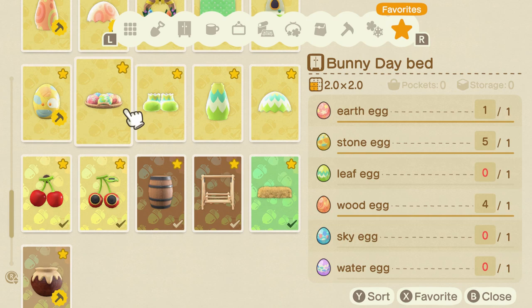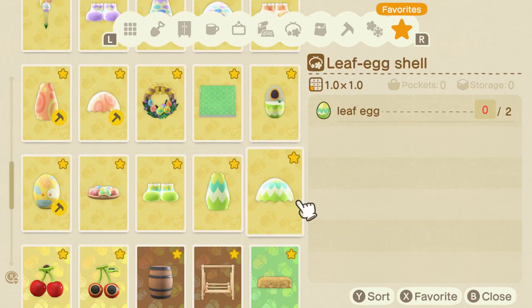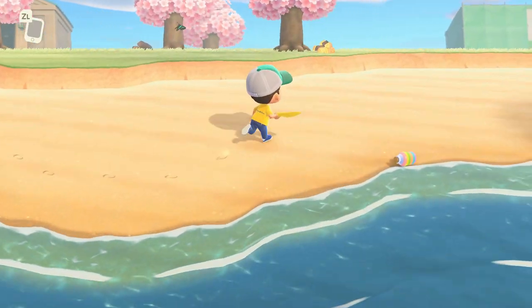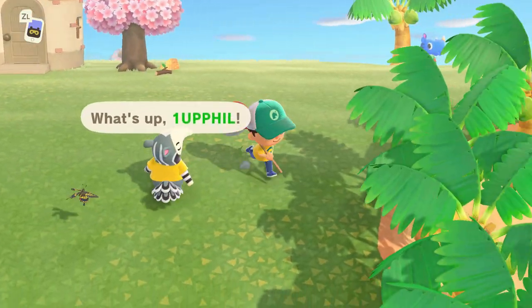Once you've collected all the egg-themed costume recipes, then you can unlock the recipes for the egg party hat and egg party dress. They can be found by some of the normal ways, such as popping egg balloons, opening the egg message bottles, or a random villager may run up to you and give you the special prize.